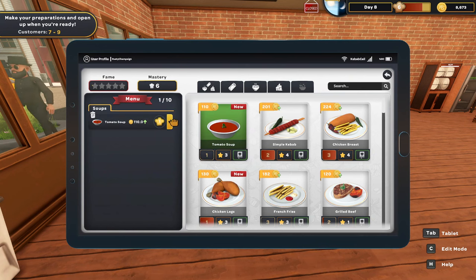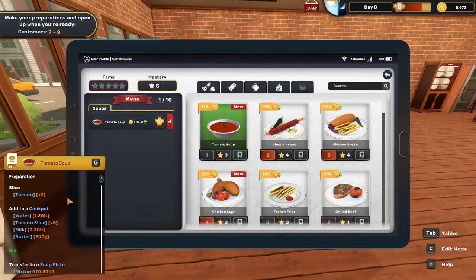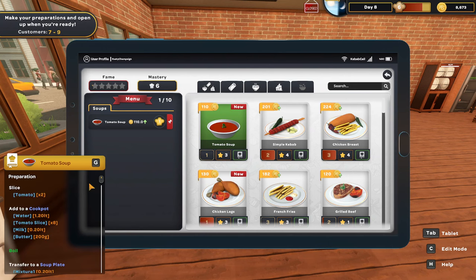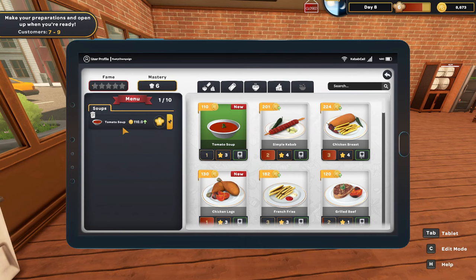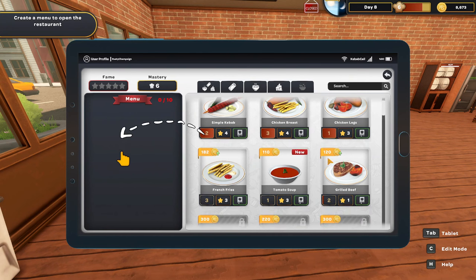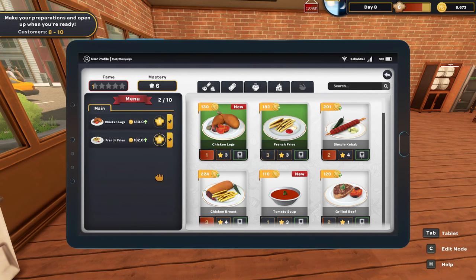What does tomato soup take? We need water, tomato slices, milk, and butter. Do I really want to do that? I might need to get something to heat all that up. I might just hold off on that for now and not have that on the menu because it feels like a lot. I might just keep doing chicken legs and french fries. I'll need basically just tomatoes, potatoes, and chicken legs. I don't want to get too far into this.